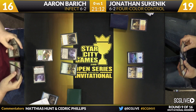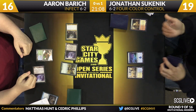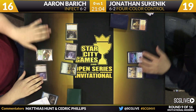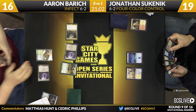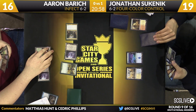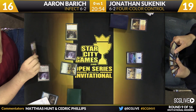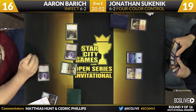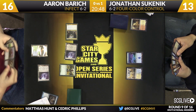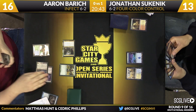Barrage is going to fire up — he's going to cover both halves. A little regular damage. There's a trigger from the Geist; the Angel will come in. Sukenik will have no response. Some damage will be dealt — six regular, one infect. There might be a follow-up Glistener Elf here, but there won't be. Barrage will just pass the turn back.